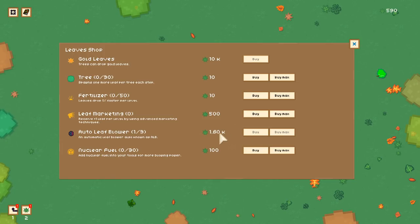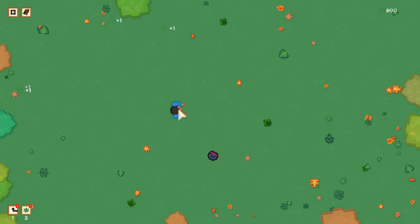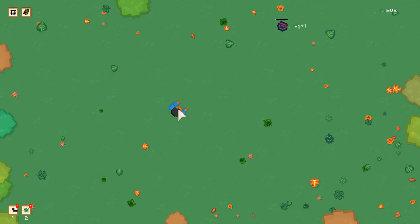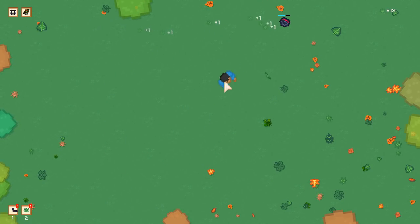I purchased one leaf blower. The next upgrade is a lot more. How do I use it? Oh — it automatically blows leaves. So I can literally idle now if I wanted to. It does make progress, but it's quite slow — it's like a Roomba. Interesting.